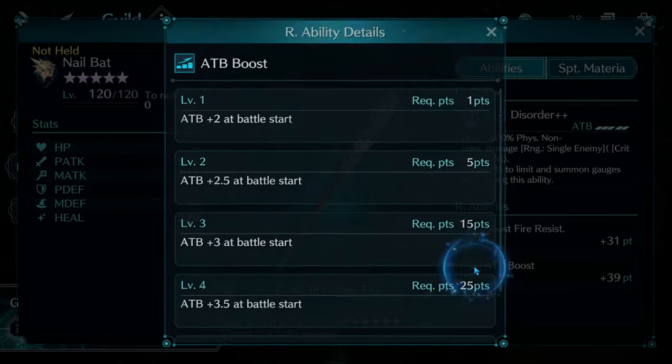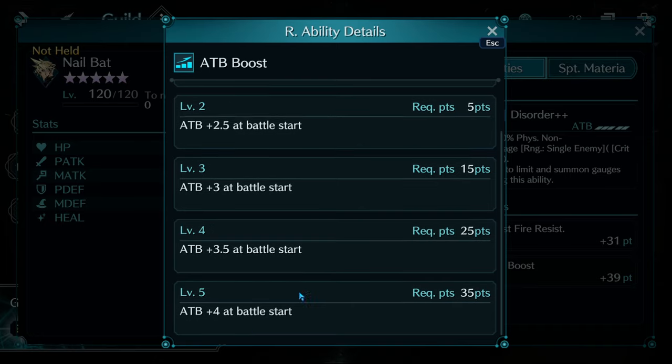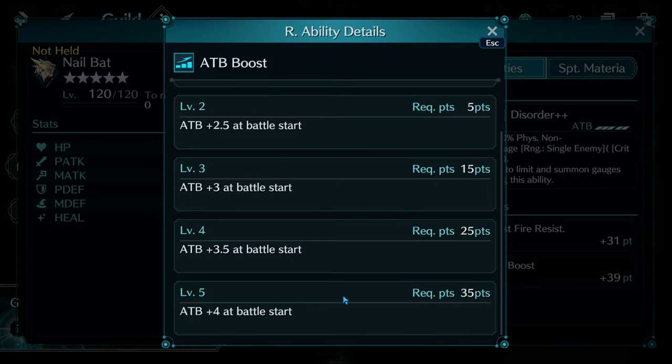Now, the ATB boost is very useful. With it in the main hand, it's 39 points — at level 5 max, you have ATB4 from the beginning of the fight, meaning you only have to wait for one ATB to use this move, and that is an instant hit doing a lot of damage. In the backhand, it's half points: 38 rounds down to 19 points, giving you a level 3, so at OB10 you have ATB+3 just from putting this in the back slot of any character.